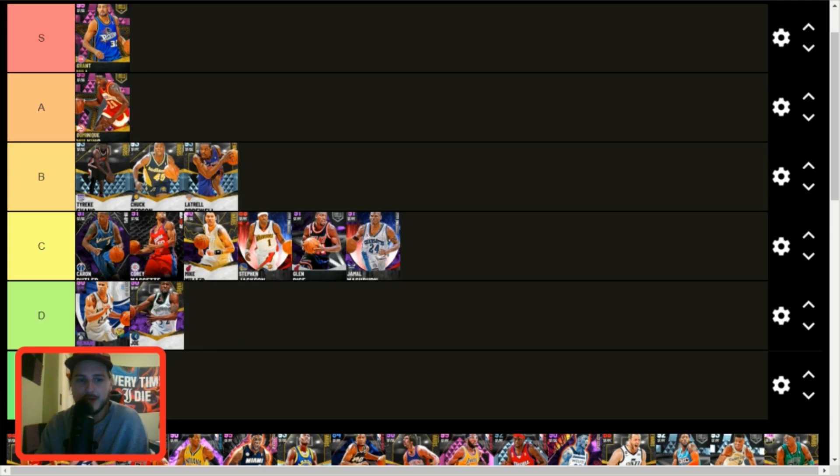Jamal Wilkes — it kind of hurts, man, but at this stage in the game he's got to go lower. If I was ranking sapphires, he'd be B or A tier as a sapphire, but in small forward overall — or even at shooting guard — he'd probably be C or D tier. There's just no point to using Jamal Wilkes at this stage in the game the way it's played now.